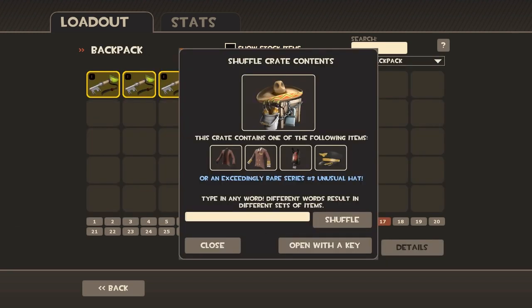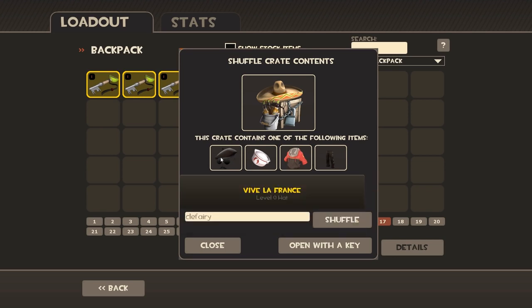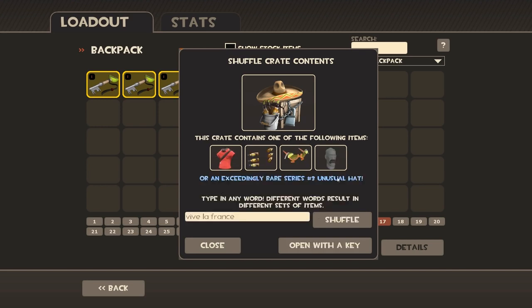Let's shuffle these. I didn't put anything in there — it's going to give me Engineer items. No name in there, just default Engineer items, and Scout of course. We need a Pokémon — Clefairy! Here we are — we need only two of them. But I really want Vive la France. An unusual Vive la France would be amazing.